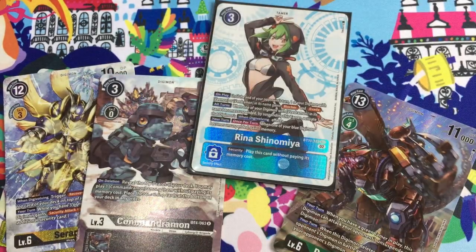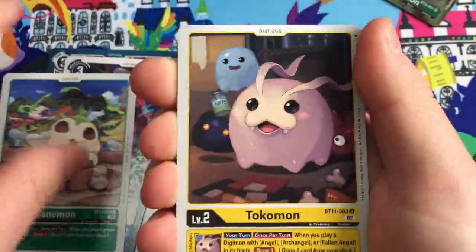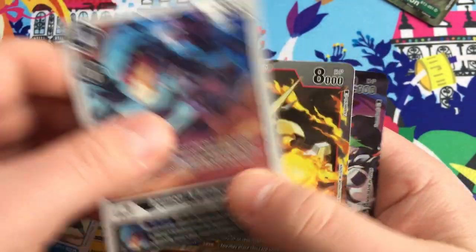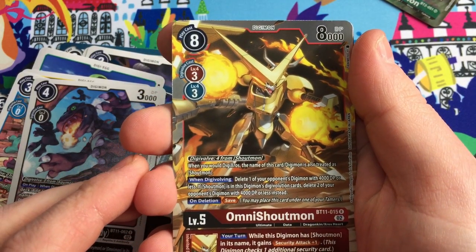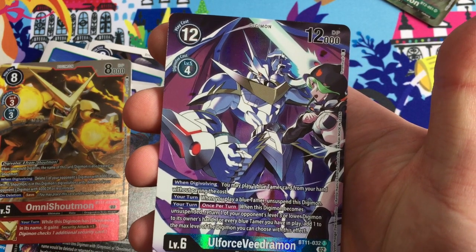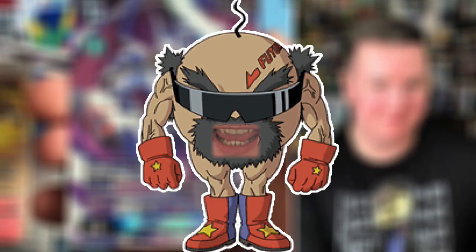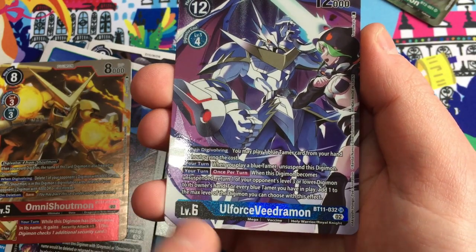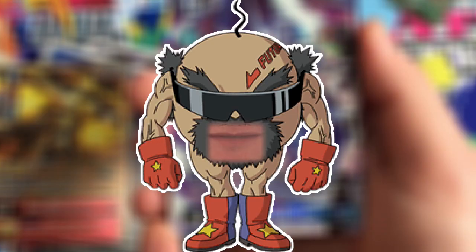We've still got three packs to go - wow, what a sick box this has been! Airdramon. Omni Shoutmon doing his thing. All-Force Vdramon, super rare, looking sick. There's Rena again. Nanimon - is this an alt? It's borderless with a nice texture - it is an alt! Who knows? Nanimon knows.